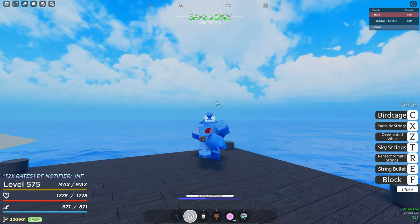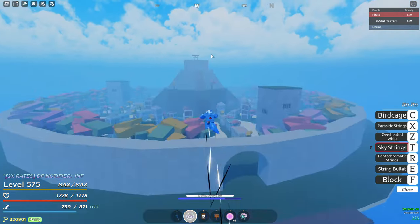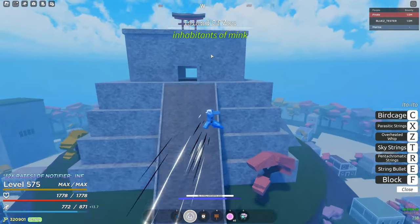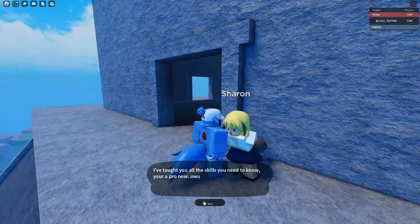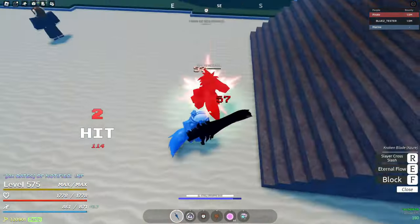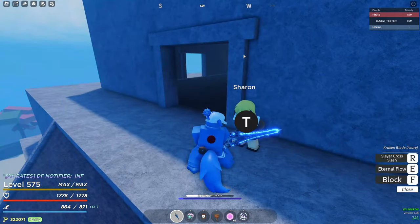Starting from the starter town, head northwest to get to the island of Zao. Once you're there, talk to Sharon. They'll give you the electro fist for 25 carats and some pally. If you don't have enough, farm 25 carats from the NPCs at the bottom of the stairs, and then acquire the style.